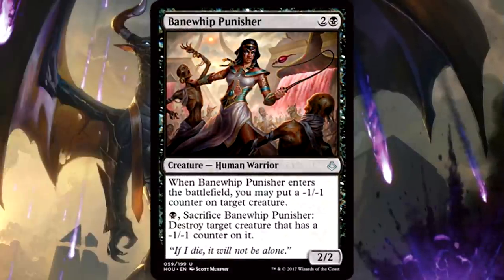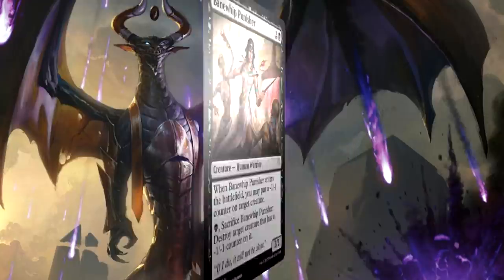Black uncommons are alright. Banewhip Punisher is in a league of its own. 3 mana for a 2/2 is boring, but when it enters the battlefield you get to shrink something, and when you don't need the Punisher anymore you get to sacrifice it to take something down. That's removal on a body — you're getting everything you want. You get board presence, you get to reduce a creature's threat level, and you get to throw this thing away when you absolutely need to. Banewhip Punisher is the best black uncommon, not close.